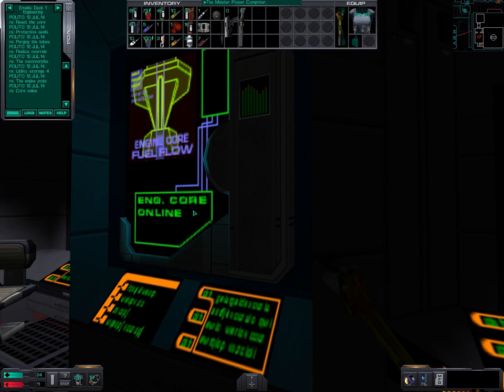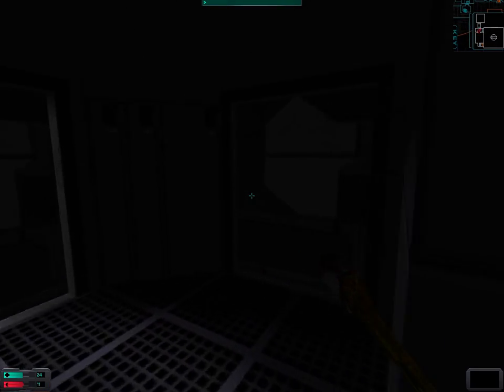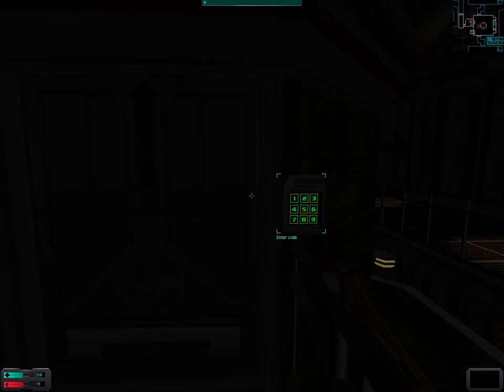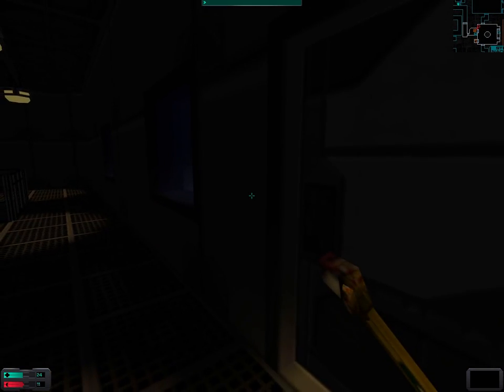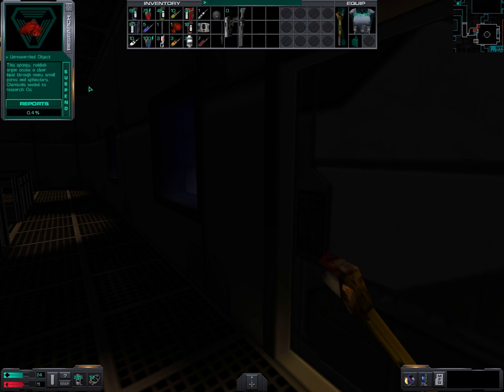We're now finally able to meet Dr. Polito at Deck 4. This vertical structure is actually supposed to be the engine core — apparently you can enter it, though it eludes me where you'd get the password. Something else I completely forgot to do last time: I should invest the point in research, which I've now done.